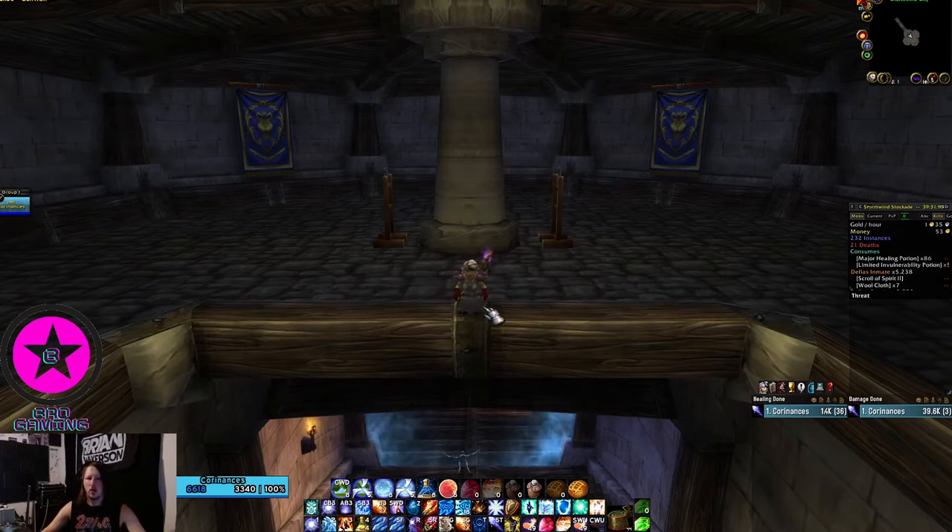On your action bar, you're going to need to be specced into Ice Barrier — you need that on there. You'll need a Rank 1 Arcane Explosion because that's what you'll use to pull the mobs. You'll need a max rank Arcane Explosion because that's what you're going to use to blow the mobs up. You're going to need max rank Cone of Cold, max rank Flamestrike, and a Rank 1 Frost Nova. You don't ever need anything higher than Rank 1 Frost Nova, so don't ever put anything higher on your bars.